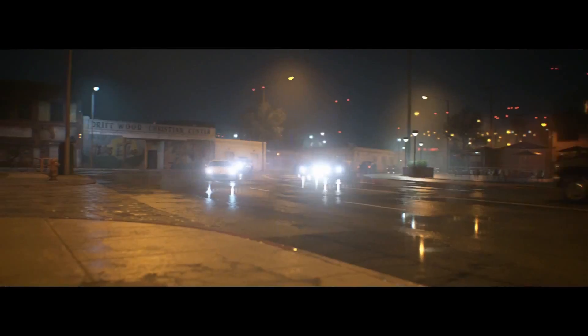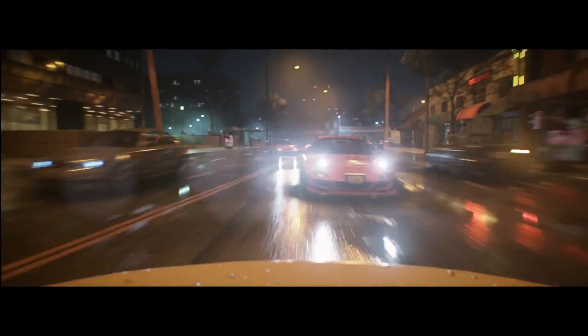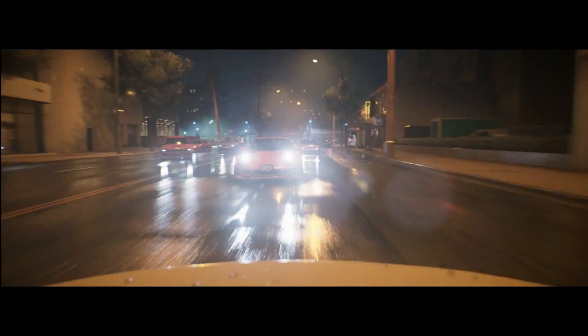Right here we can see a few interesting things. We can see the RX7 FD — that's the second generation RX7. Right in front on our left we can see an Evo, and on the far right behind the RX7 it looks like a 240SX or a 180SX, which is really cool to see.